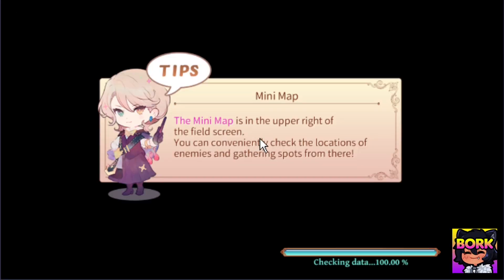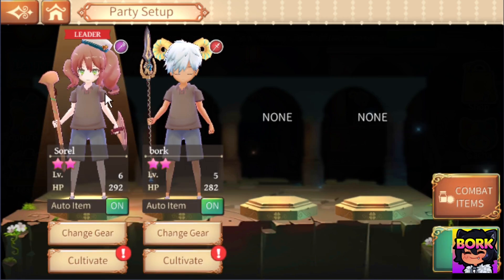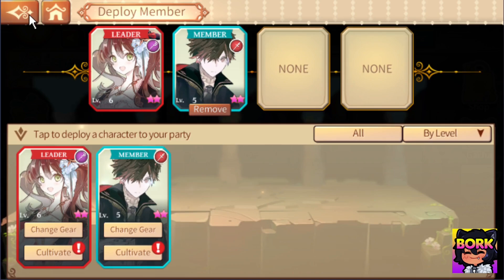This is going to be my first impressions for the game, and one of the first things I want to show you is my party and how you can customize your characters. This is going to be Sorrel — she's one of the free characters you can get within the story, and this is going to be my main character.